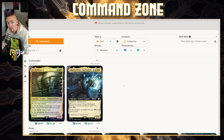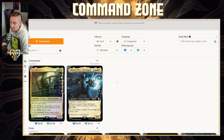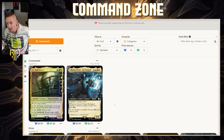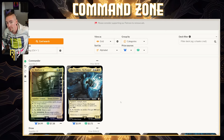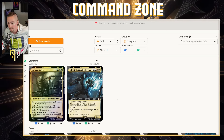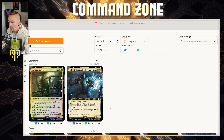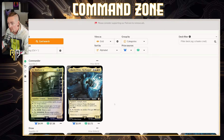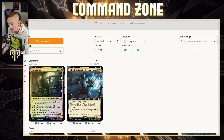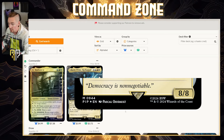Liberty Prime Recharged costs two blue, one red, and one white — a legendary artifact creature robot with vigilance, trample, and haste. Whenever Liberty Prime Recharged attacks or blocks, sacrifice it unless you pay two energy. Remember the blocking clause too — every time it blocks, you need fuel. It can also pay two mana and tap to sacrifice an artifact, giving you two energy and drawing a card. I built the deck to supplement the fuel cost of this giant belligerent robot as much as I could.